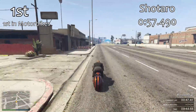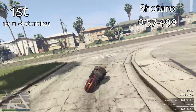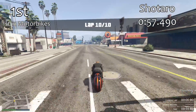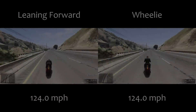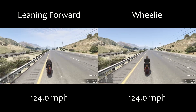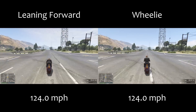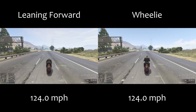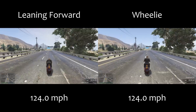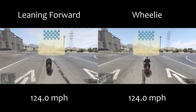One tenth of a second over a lap is not worth that money, especially when you consider that the Shataro is slower in a straight line than the Hakuchu Drag — and significantly slower than some of the top bikes in the class. For example, the Bati and the Hakuchu are the quickest bikes in terms of top speed; the Shataro is a good six or seven miles per hour slower. There's also no difference between leaning forward or wheelieing with the Shataro in terms of top speed.